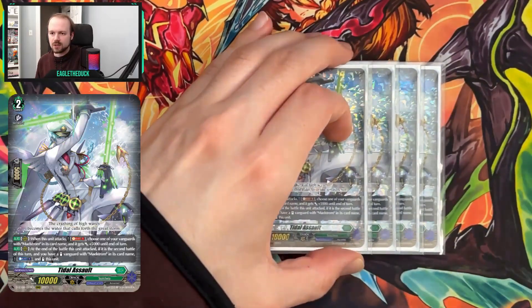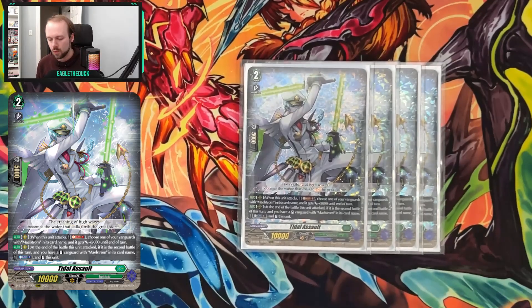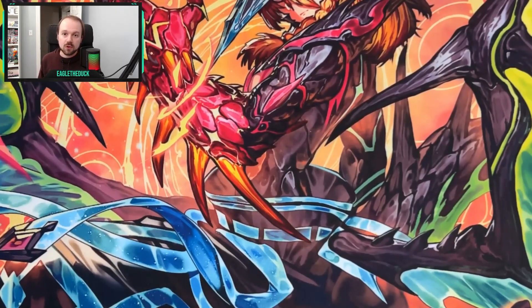The next key card is Tidal Assault. This is a real easy multi-attacker — at the end of battle if it's the second battle or more and you have a stand Maelstrom Vanguard, you call a unit to stand this unit. It's really easy to enable Maelstrom's effect, Inlet Pulse's effect, and contributes to our seven-attack combo on Persona Ride turns. The first effect can sometimes come up if you're trying to kill the opponent. Cards in this deck are run at four copies when they're key pieces we want to see, especially if they're being removed.